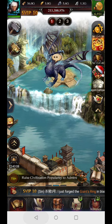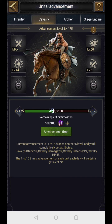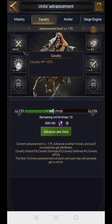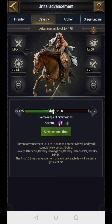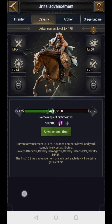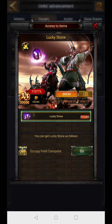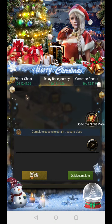In the training grounds, click on unit advancement. You fill the bar and each time it maxes out, one of four stats increases randomly — one of those is cavalry HP, which can go up to 20–30%. I am currently at 26% from one and 22% from another, plus a cumulative bonus of 4%. Do this daily — you have 10 crit hits per day. If you don't have lucky stones, you can get them from the relay race journey missions.